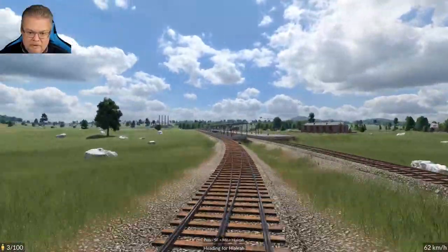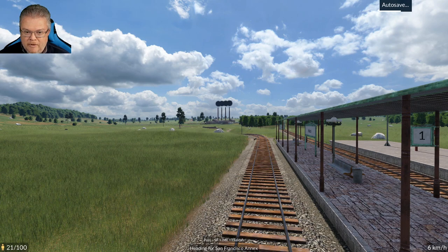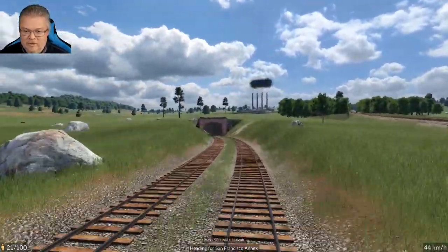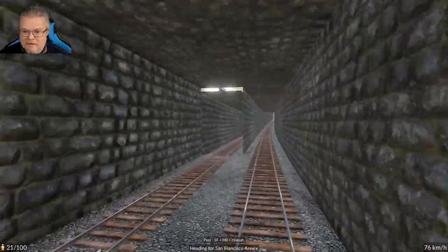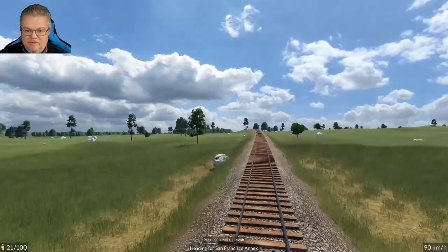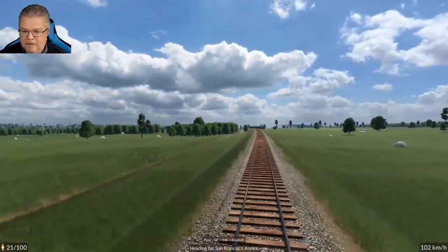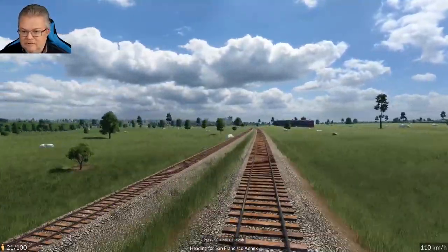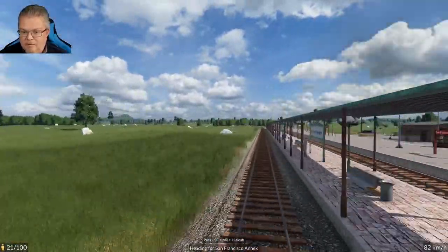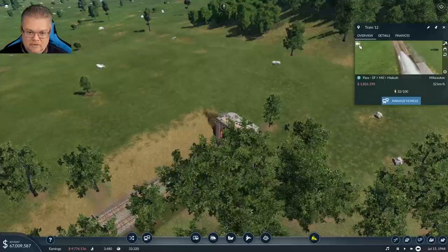Once Springfield is connected to Milwaukee it should be looking really good. 21 people waiting — going to San Francisco probably. Look at the pollution on the horizon. There's a divider here because the track is no longer double tracked on this side — there's a little split somewhere underneath. Pulling into San Francisco one more time — we have a decent amount of people here. 32 people loaded up.